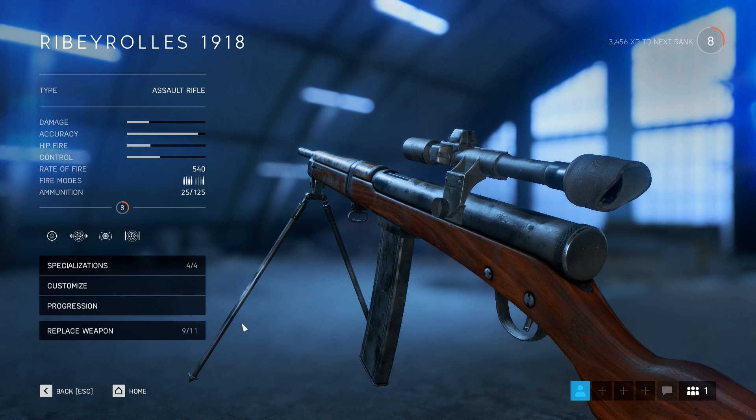What is going on guys, Evolution here, and today we're going to be checking out a brand new Battlefield V weapon, the Ribé Rollies 1918. It's a brand new assault rifle, fully automatic, with a fire rate of 540 and a magazine capacity of 25.